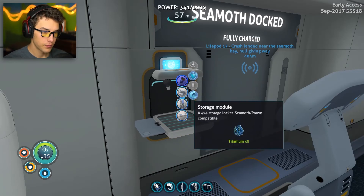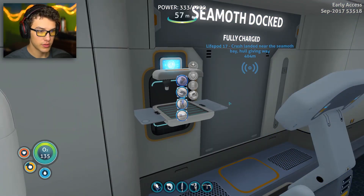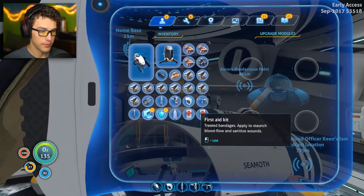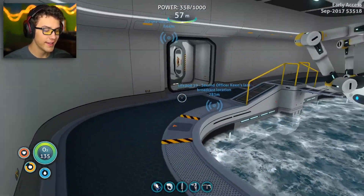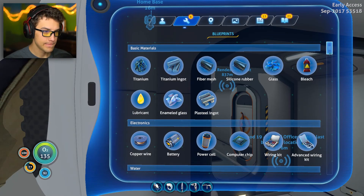I'm not entirely sure how to use this upgrade station just yet. Is it the table one or the one inside the moon pool? It's the one inside the moon pool. Is there another one I can make? Yeah, there's a table modification station — sadly, for some odd reason they're named the same exact thing. But it allows you to upgrade stuff like your knife and your air tanks.